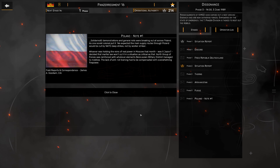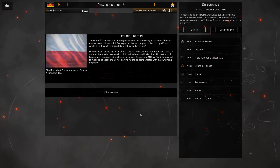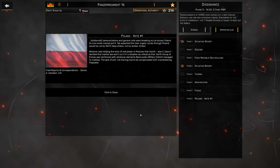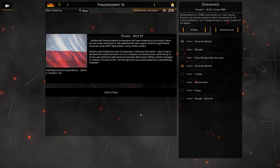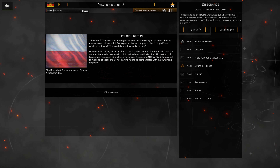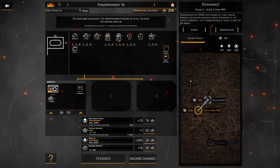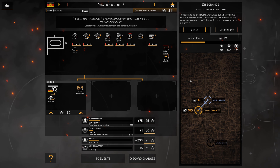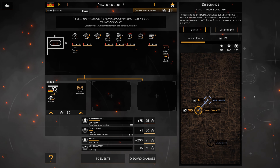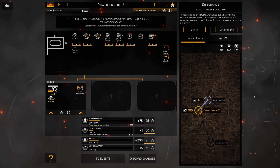And then Poland note one: 'Solidarity demonstrations and general riots were breaking out all across Poland. As one Soviet colonel put it: we expected the main supply routes through Poland would be cut by NATO deep strikes, not by worker strikes. Whoever was holding the reins of power in Moscow that month decided that martial law won't cut it in a situation as crucial as that. North Group of Forces was reinforced with whatever elements of the Belarusian military district managed to mobilize. The lack of anti-riot training had to be compensated with overwhelming firepower.' So the Russians are dealing with a very difficult situation with people turning against them in their own territory. That's everything for this video - I hope you enjoyed it. Happy New Year everybody, and I'll catch you in the next video.